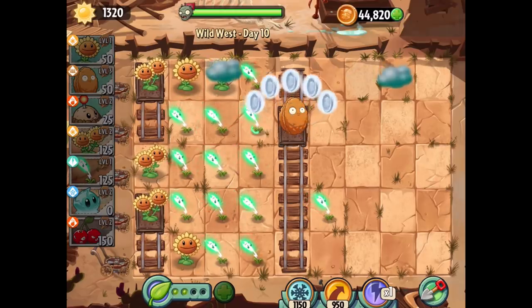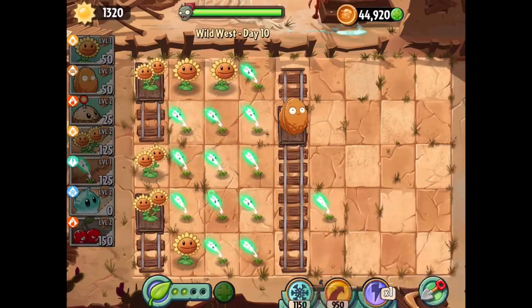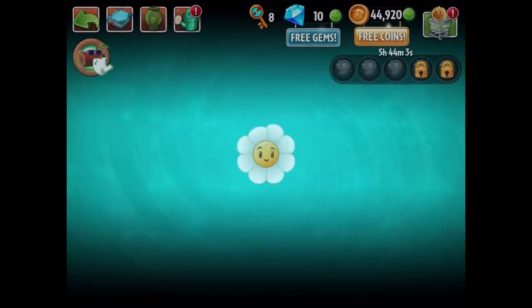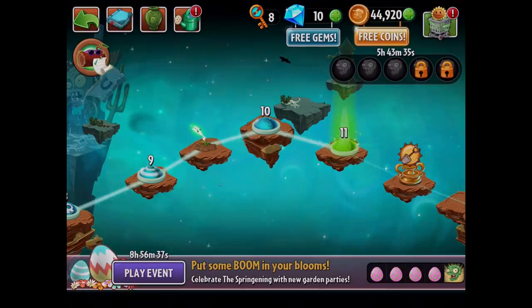So the first ten levels of the Wild West have now been completed. We got ourselves a couple new plants — including the Split Pea, the Pea Pod, and the Lightning Reed. Very cool. And I'm excited to see what other things we might be able to tackle in the Wild West in the upcoming episodes. So that was the beginning of the Wild West area, the first ten levels. Actually four different plants unlocked — that was the Chili Bean, Pea Pod, Split Pea, and Lightning Reed. I can't wait to see what other things we unlock throughout the rest of Wild West. With that being said, that's going to wrap it up for today's episode of Plants vs. Zombies 2. If you want to support the video, make sure you comment Cowboy Zebra so I know you've watched to the end. You are a Zebertastic viewer. Thank you guys so much for watching — I'll see you next time. Bye bye.